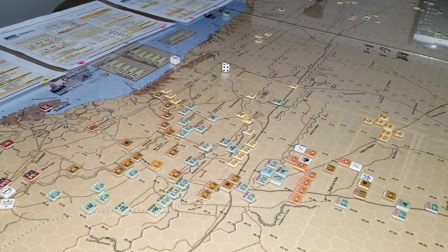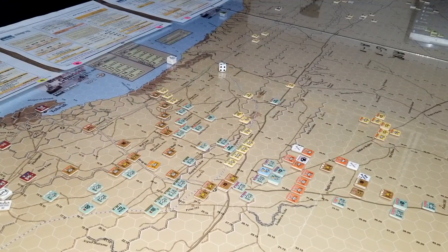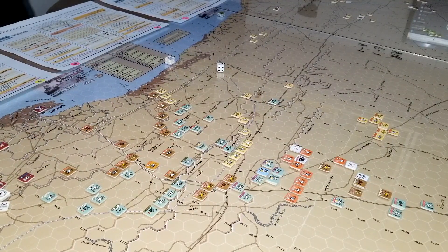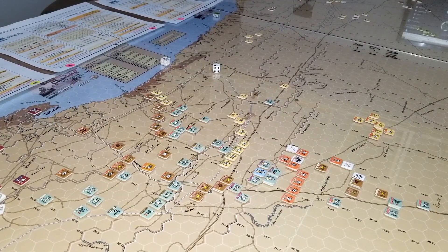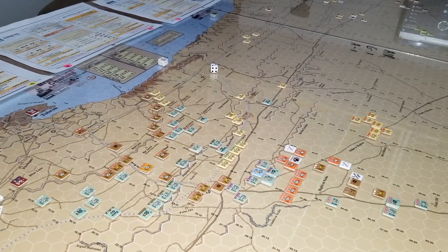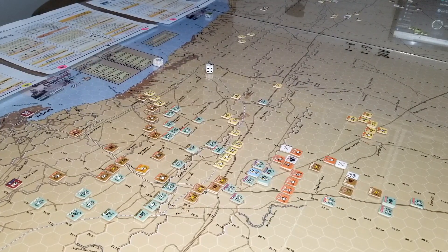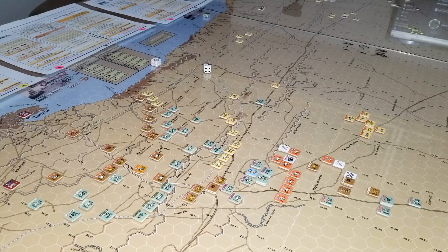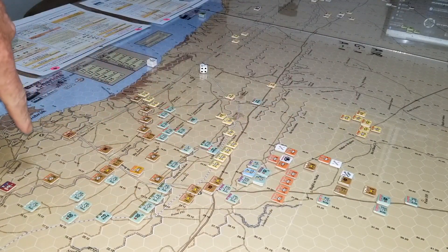Let's catch up with the action in the desert. We've played through to the 24th of November 1941 turn. The Germans have to keep the MSR closed going to Tobruk to get a win.